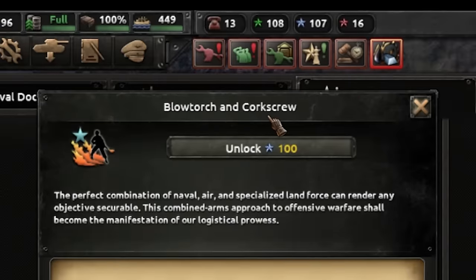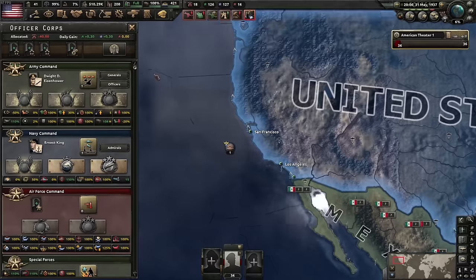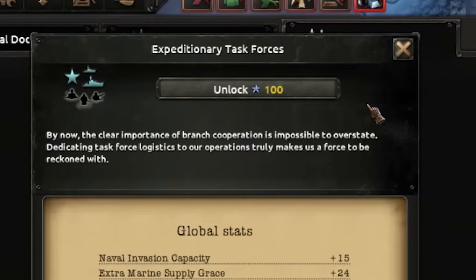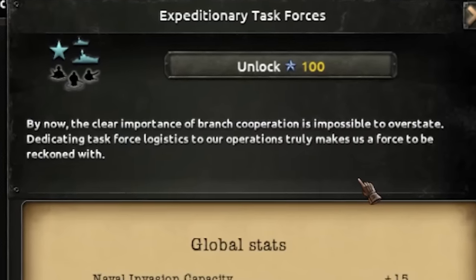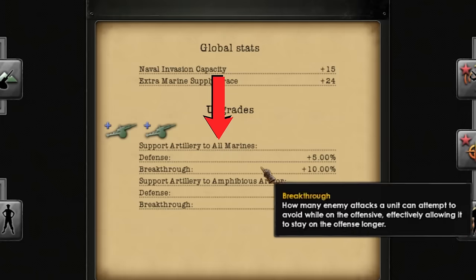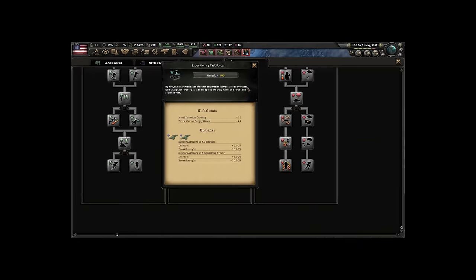Shore bombardment can be stacked really high but there's a low cap, so it doesn't make much difference. 'Torch and Corkscrew' is a great name for a doctrine. We'll skip the neutrality act rush and take the standard path. At the end of the special forces path — 'Expeditionary Task Forces' — the flavor text says task force logistics makes us a true force to be reckoned with. This gives massive supply increases, expands marine capacity, and now support artillery buffs all marines and amphibious armor in a division, giving defense and breakthrough. Marines are now integrated into the full armed forces.